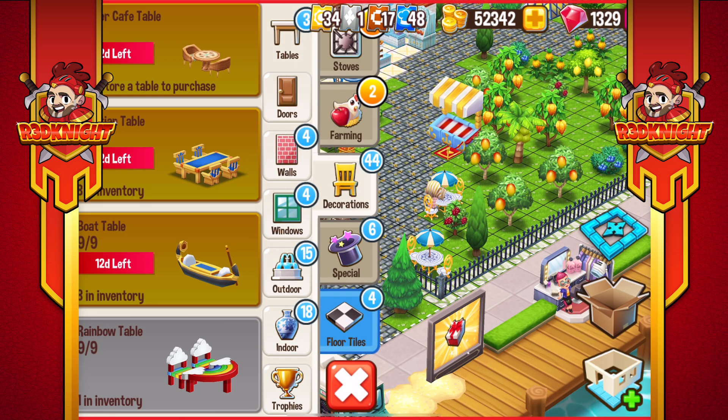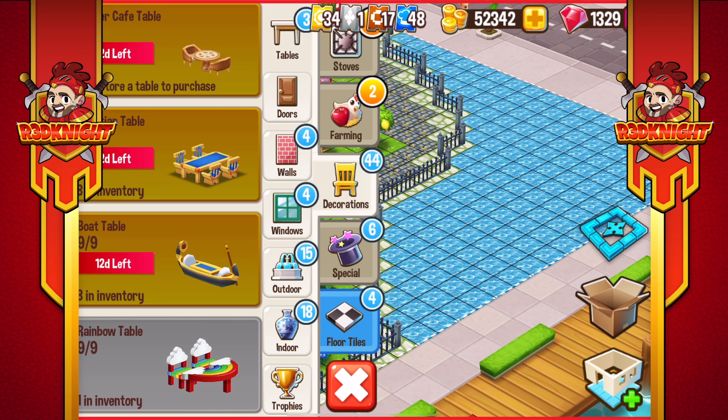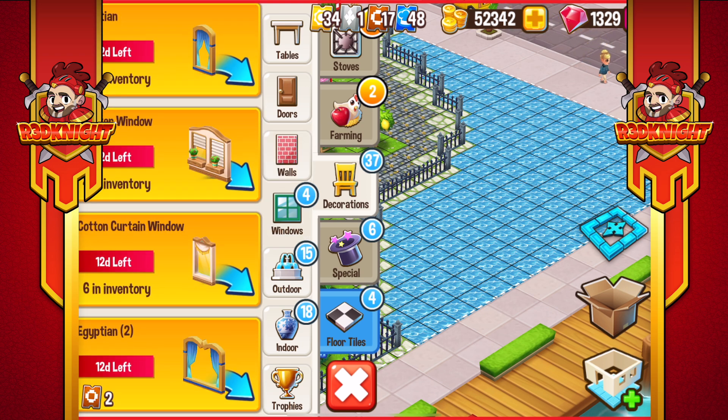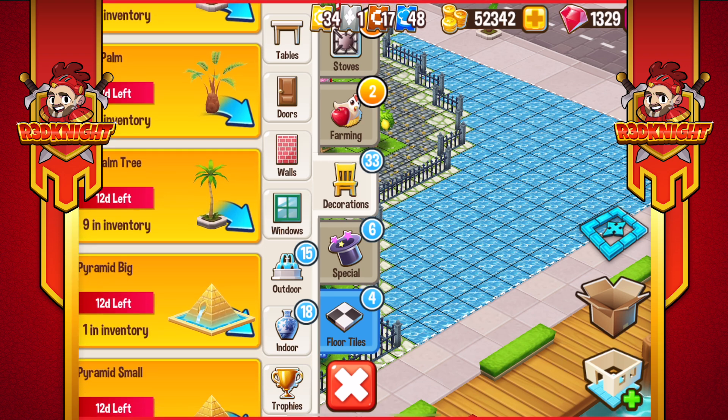Starting off here with the tables - we've got some nice wicker cafe tables, Egyptian tables, and a boat table. I like the look of those. I can keep my water design and maybe have a bit of a Nile experience there. Doors-wise, we've got the Egyptian door and the double Egyptian for two of the bronze tokens. We've got the cream-tiled walls, hieroglyphics, Egyptian palace walls, pyramid walls. We've got some windows down there - I like the shutter windows. And some nice palace columns down there which look very good. Some I've already got, some I don't have.